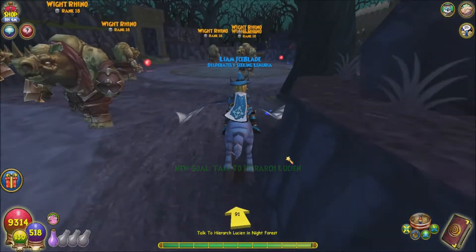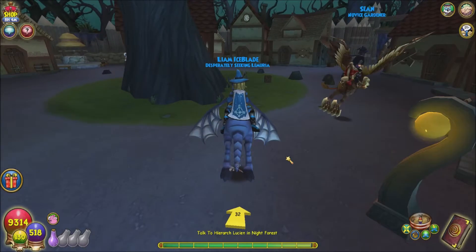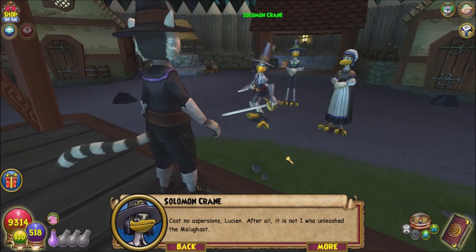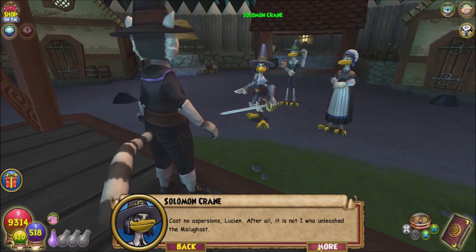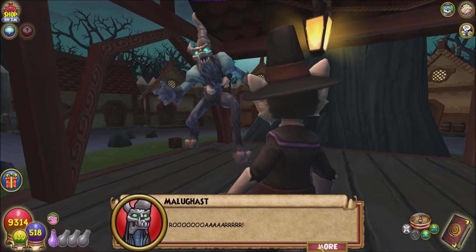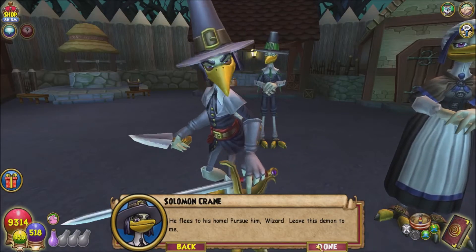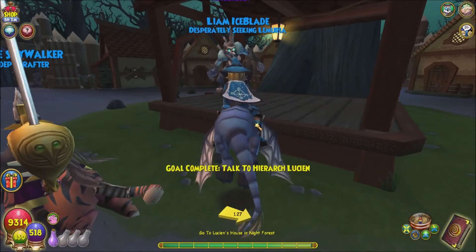Alright, let's go confront Lucian — he's behind this whole thing. Lucian: 'The impertinence! You dare return after your banishment?' 'Cast no aspersions, Lucian — after all, it is not I who unleashed the Malagast.' 'Whatever do you mean? I did not unleash the Malagast!' Then he releases it, crying 'Run, brothers and sisters, run from the beast these heathens have brought!' He flees to his home. 'Pursue him, wizard — leave this demon to me.'